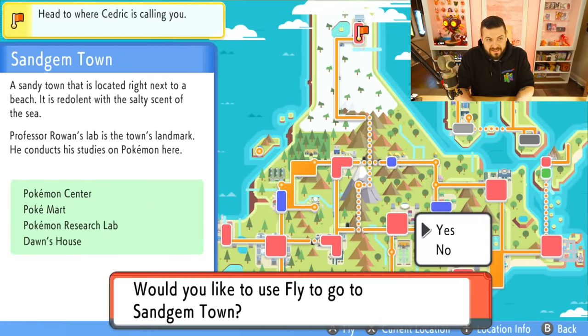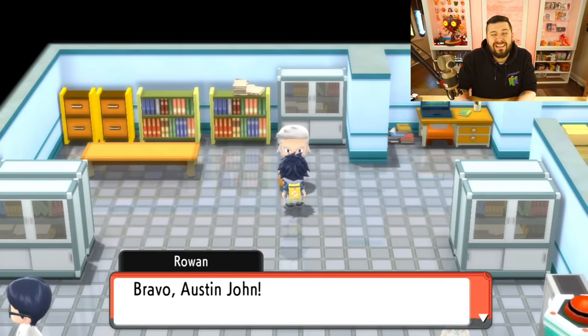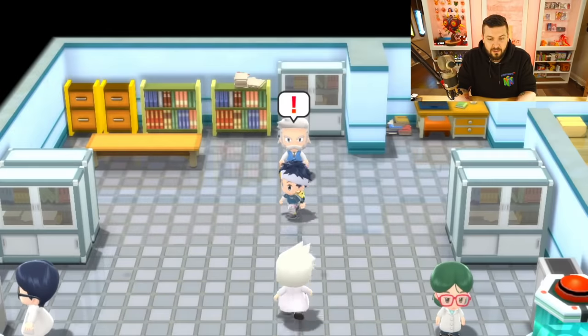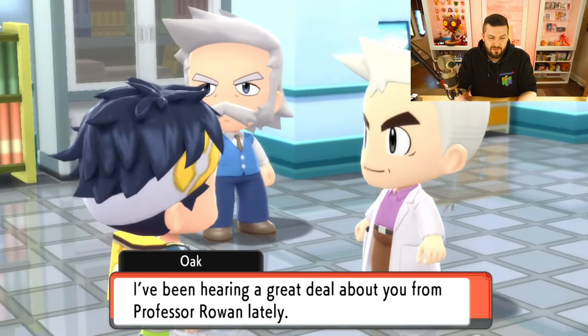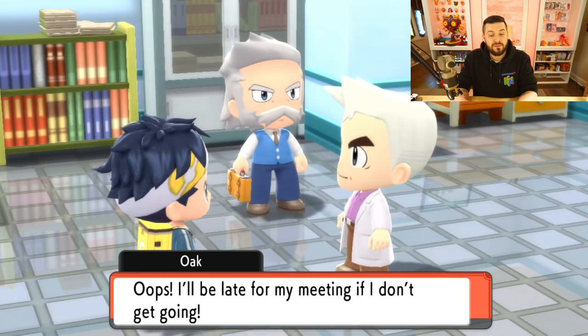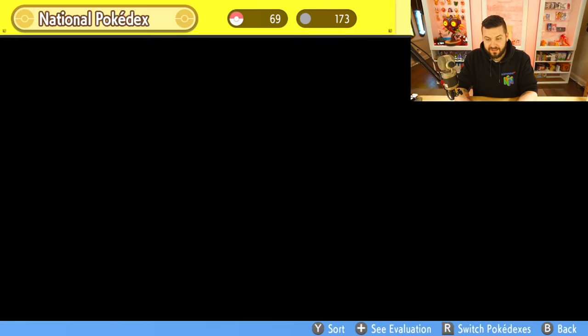We're going to Sandgem Town to talk to Professor Rowan. 'You've seen 151 Pokémon — you've recorded all the Pokémon in Sinnoh!' — Manaphy, who is the 151st, is not required by the way. 'This helps me immeasurably with my studies on Pokémon evolution!' And here's Professor Oak — now we have the National Pokédex! Ramanas Park is also open, and we get the Poké Radar so we can shiny hunt. To switch Pokédexes, press the R button to go between all 151 in the Sinnoh Dex and all 490 in the National Dex.